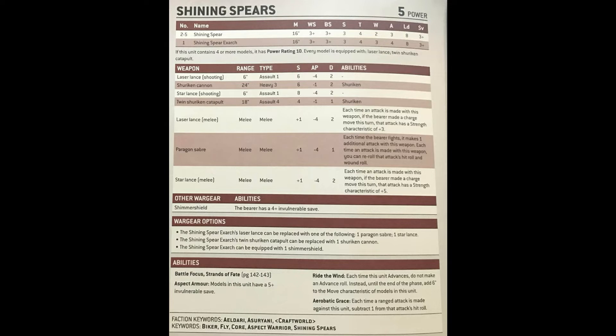So it's really important to remember Aerobatic Grace makes them quite more durable at range. Like all Aspect Warriors, they have the Eldari, Asuryani, and Craftworld keywords, as well as Biker, Fly, Core, Aspect Warrior, and Shining Spears for their standard keywords.